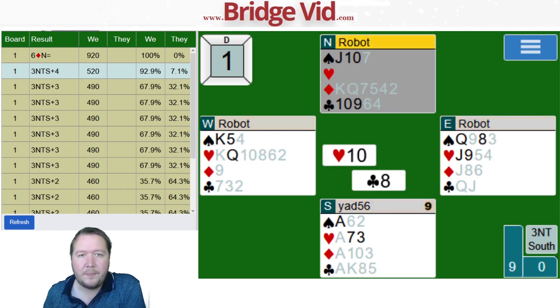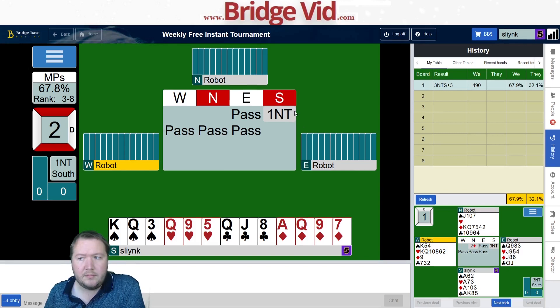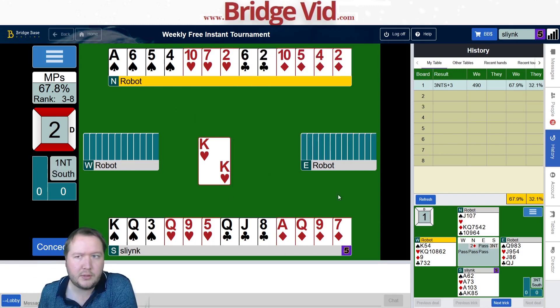Moving on to board number two. Here we've got 16 points, balanced hand — so one no trump. We have three spade winners and a diamond. I can get extra tricks in all of the suits. The heart lead looks like west has ace-king of hearts.